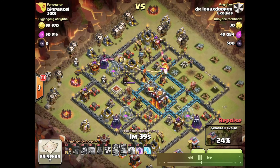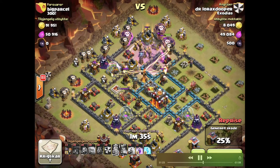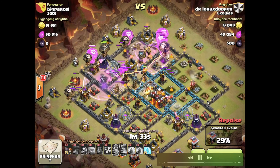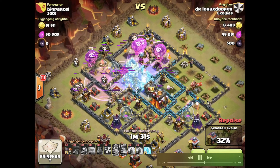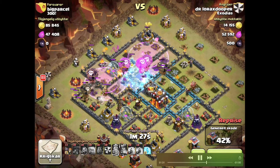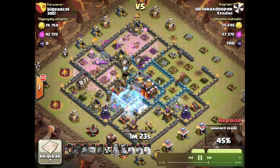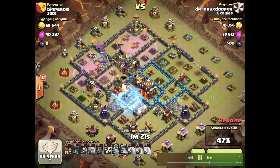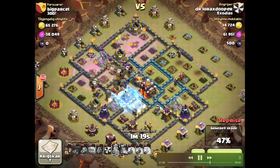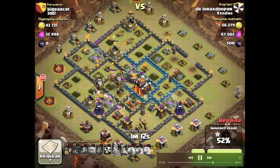Lava drop - not the typical two or three against each, but a reasonably good drop. Plenty to come through, raging through on that inferno. That basically leaves the one AD left. The lava should pop any second.